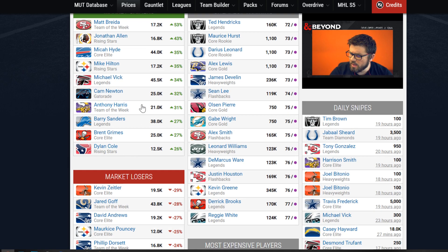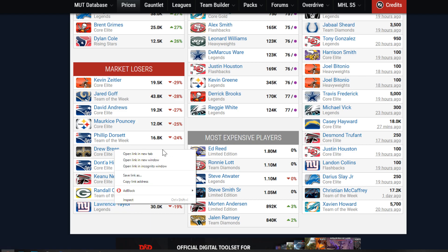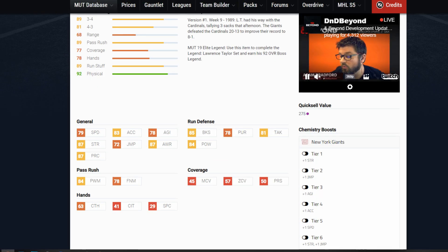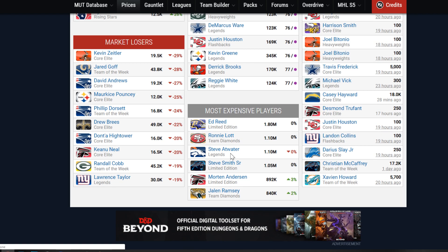And that's another reason why power-ups are so unpredictable — it could be anything in the set that could skyrocket. You can see all the players that went up in value. Now the players that have lost value: we have Core Leads Team of the Week. A lot of older cards are going to lose value, and we're going to see this over and over again — players like LT, his legend card. Even though this legend card is actually not bad for a budget team, we're going to see a lot of these cards go down in value as newer cards and bigger promos come out. The most expensive player is still Ed Reed. We have Ronnie Lott, Steve Atwood, Steve Smith, Morton Anderson, and Jalen Ramsey.